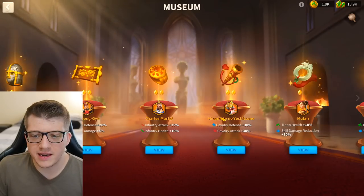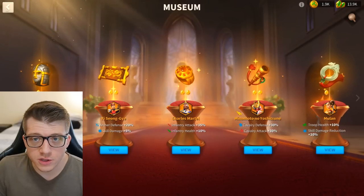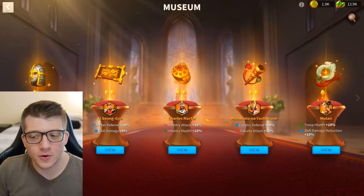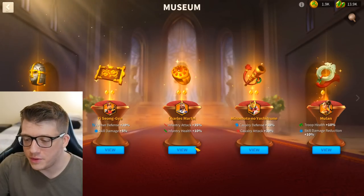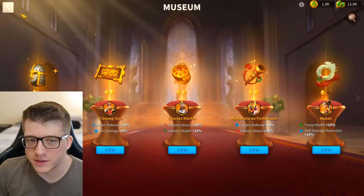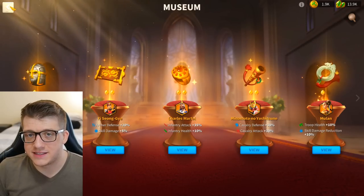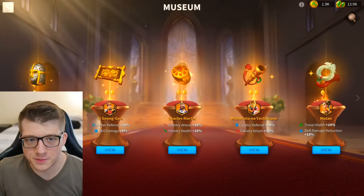It's also worth noting that every relic is usable without expertising that commander. So even if he's at 5-1-1-1 when you get into Season of Conquest, you can unlock his relic and automatically get 45% bonus stats for him, which is really nice. That's literally more stats than his second skill, just to put that into perspective.